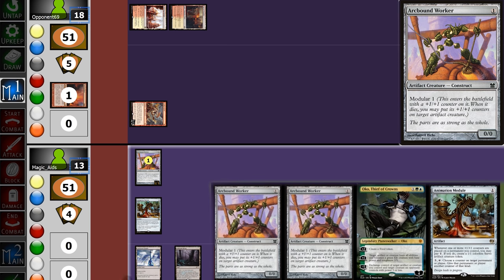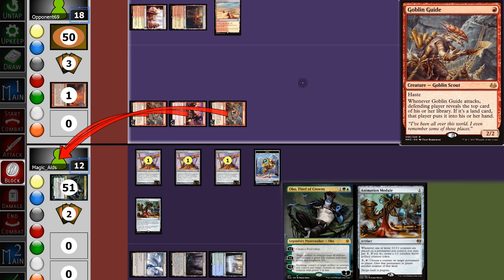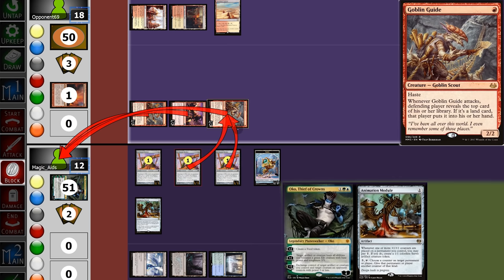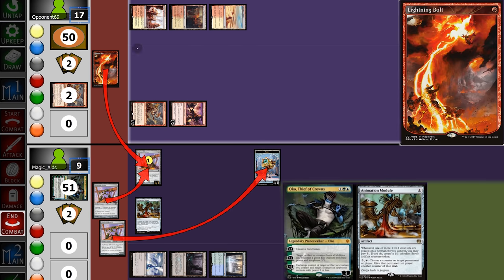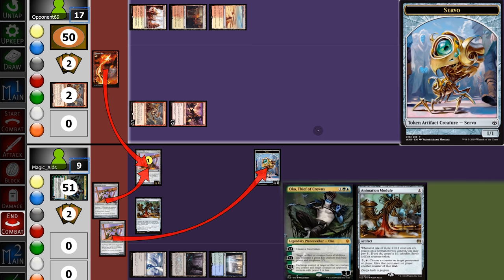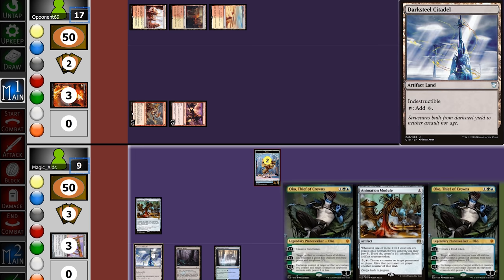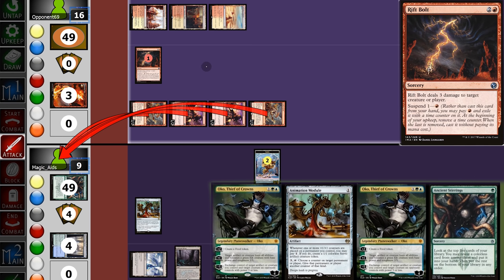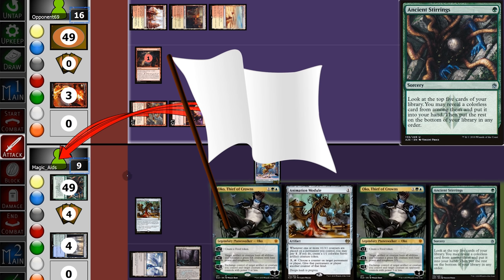We draw a second Module and play both Workers, making one Servo, then pass back. Opponent plays a Monastery and Goblin Guide, swinging with all three with one land open — they're looking really good. We double block one Goblin Guide, go down to 9, and attempt to put one counter on each. In response, opponent bolts — a Worker dies and our Servo gets 2 counters. We draw Ancient Stirrings — nothing useful. Opponent swings in with 4 creatures and suspends a Rift Bolt, and we can't come back from this, so we concede.